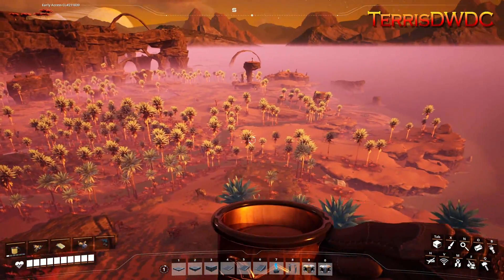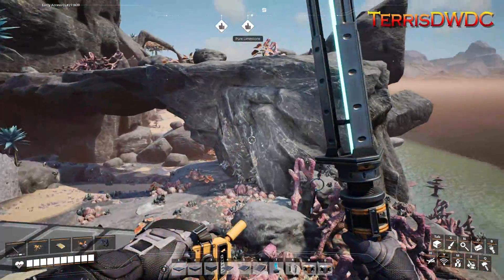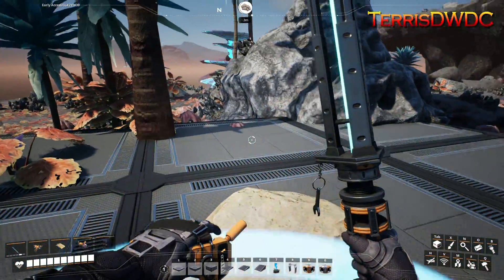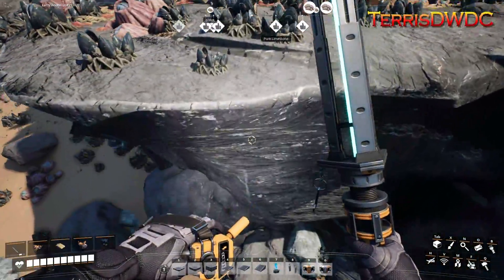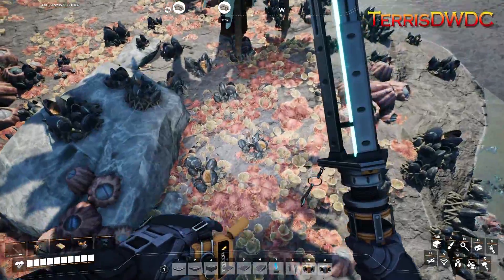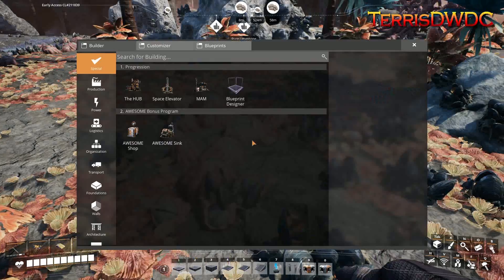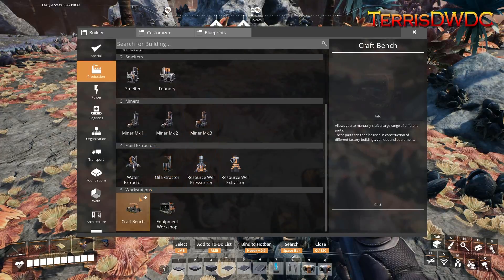I'm out here mapping the pure node locations. I'm standing on one I've marked, and scanning shows another node about 51 meters away — but I can't see it. I think it's inside this rock here, because the scanner says there should be a pure limestone node right at this spot. But I don't see one above ground, so I'm going to investigate what I can do here.